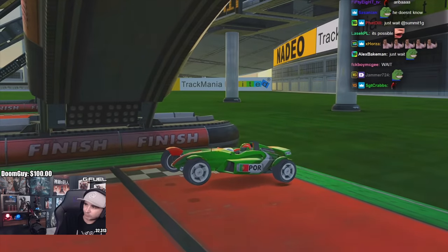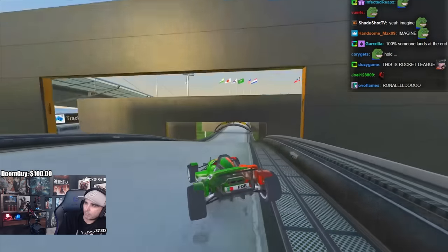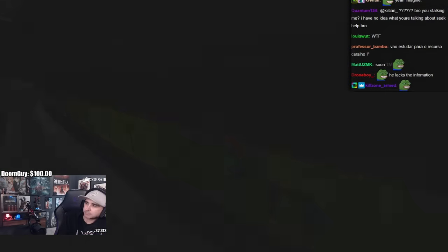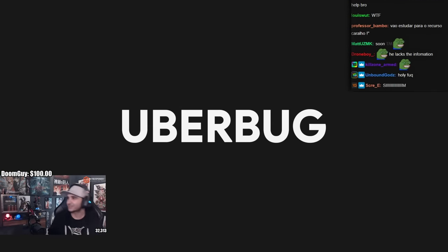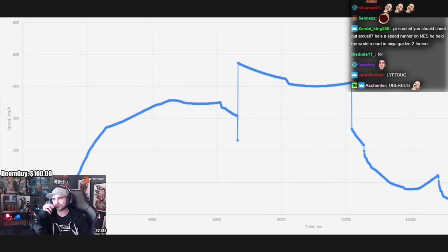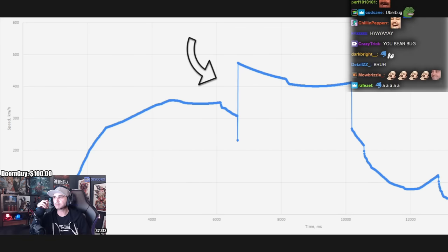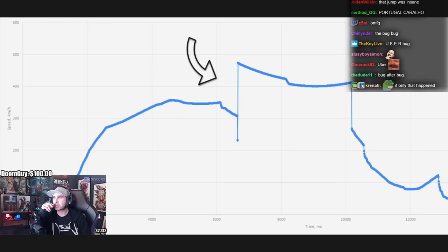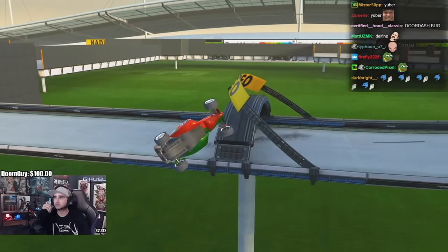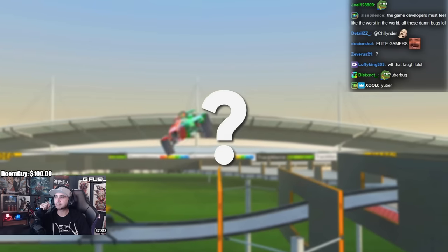This run left every Trackmania player speechless — some by the sight of a car flying half across the stadium, and others by the raw potential that had just been unlocked on the track. The uber bug had just been discovered on A12 Speed. A graph of Rebus's speed shows that his speed jumped from 300 to almost 500 kilometers an hour in an instant — that is known as an uber bug. Why this speed boost happens is still an unexplained mystery in Trackmania to this day.